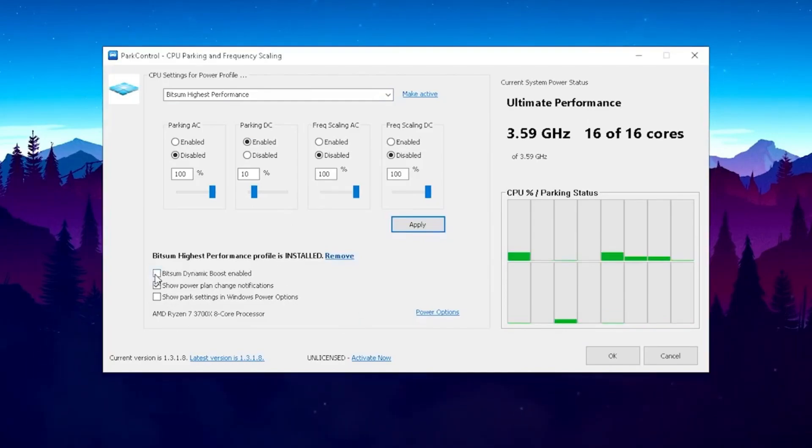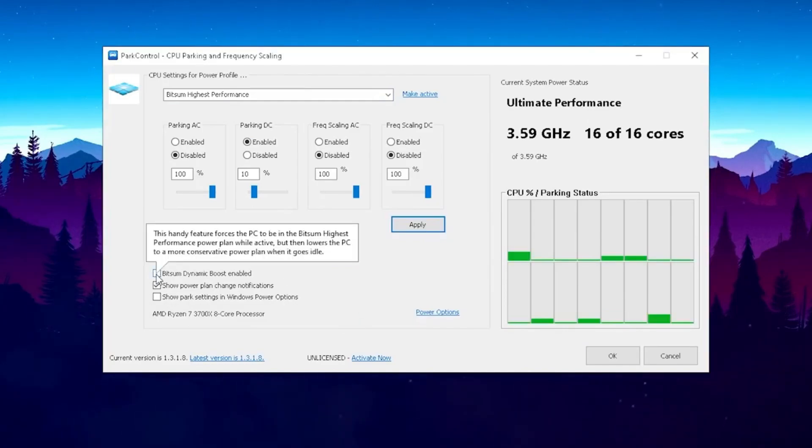What I would also recommend is to enable the Bitsum Dynamic Boost, since this is a better power plan than the high performance one we already enabled in previous tutorials. To read it out quickly: this handy feature forces the PC to be on Bitsum Highest Performance power plan while active, but uses a more conservative power plan when it goes idle.